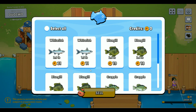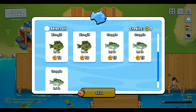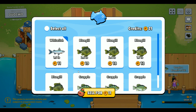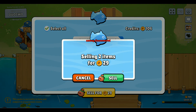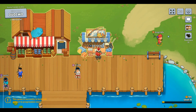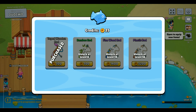Each one of these fish varies in price based on their weight. I'm going to sell all of them — you can just select all and then sell that way, which is a lot quicker. I wish I'd known that earlier. Now we can go buy our new rod, the taped wooden rod upgrade.